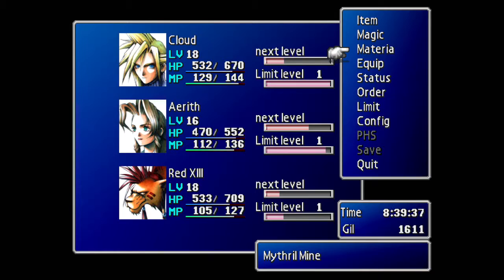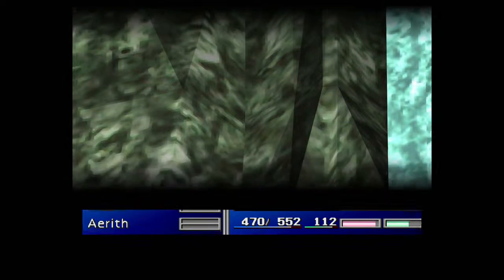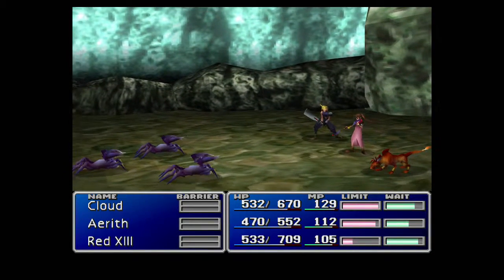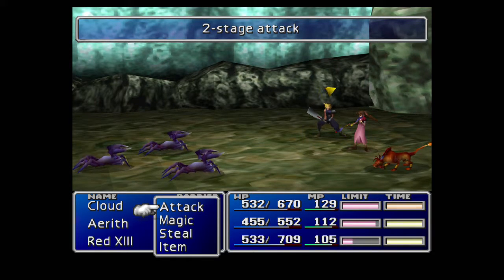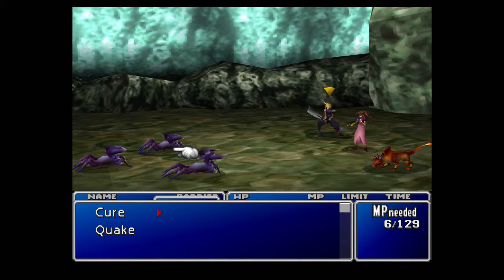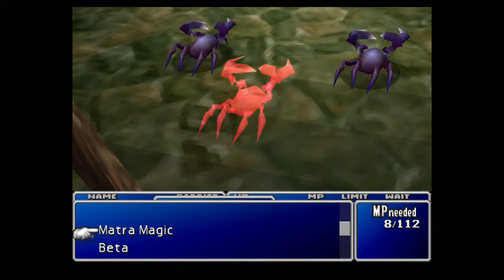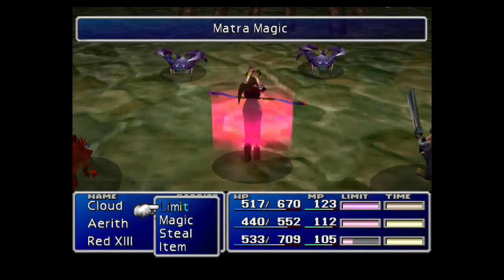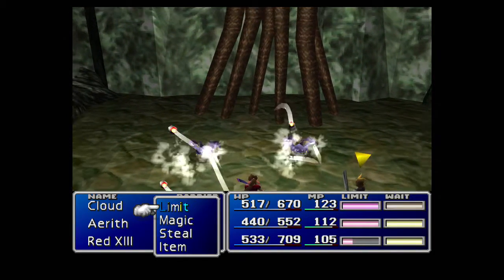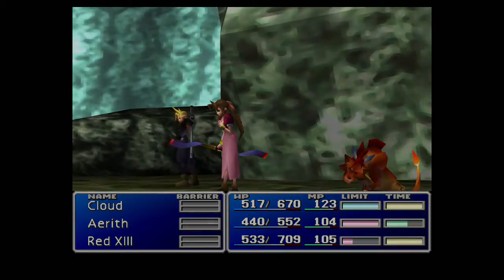Here we are in the Mithril Mine. Let's head over here - not straight into a battle. Let's see what kind of enemies we've got here. Some sort of weird crab things with a two-stage attack. Let's see what we can do with Quake - quite a bit of damage. At this stage Matra Magic is pretty OP, so we're going to be using that quite a lot. That's an easy win, well done team.